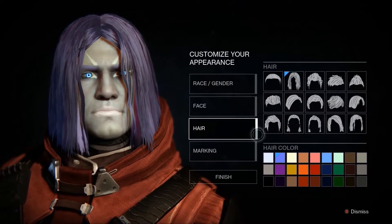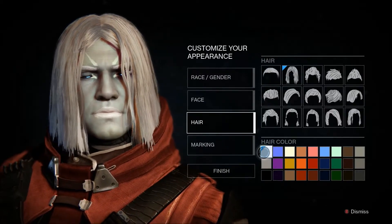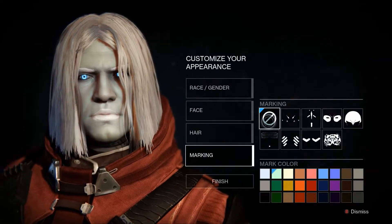Now for the hair, you have a few different options that you can do. The first thing I would do is change the hair color white. You can keep it with this kind of shaggy long hair if you want — you don't have to. Also, I'm going to remove the markings.